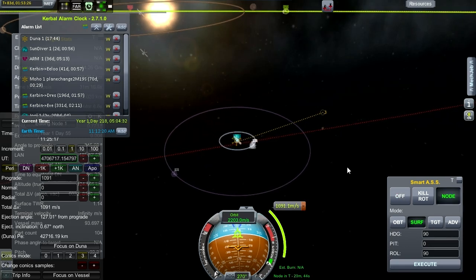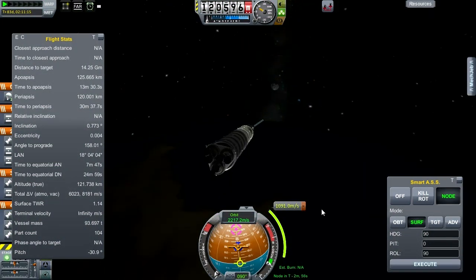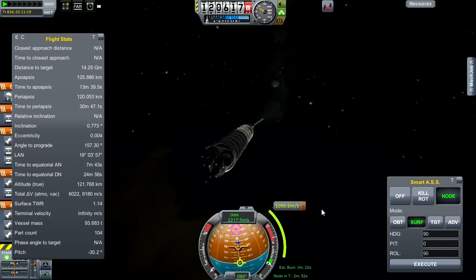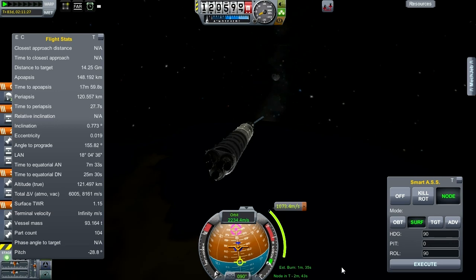Lined up, and get down to burn time. It is time to send this thing on its way to Duna. First up, we'll give it a test burn to get an estimated burn time. One minute and thirty-five seconds — so about forty-seven seconds would do the burn.